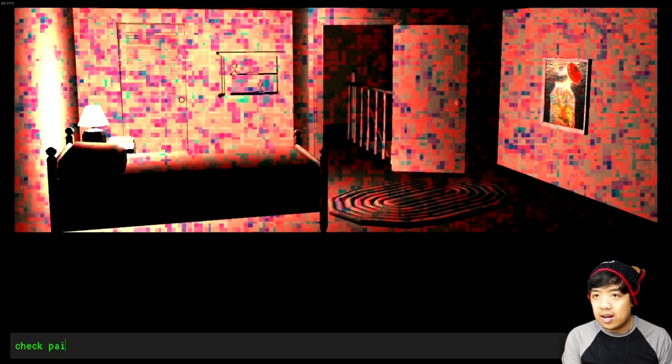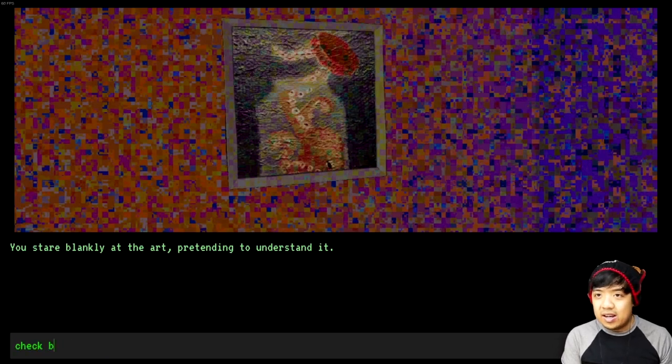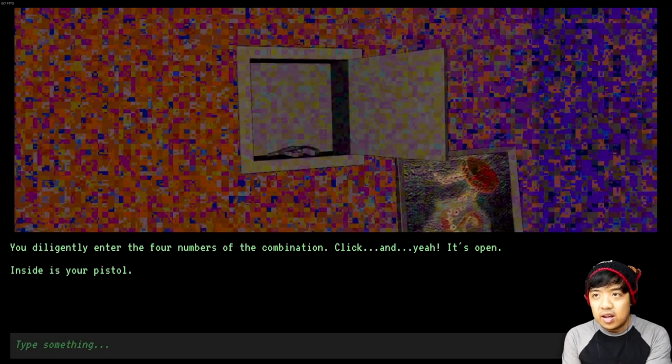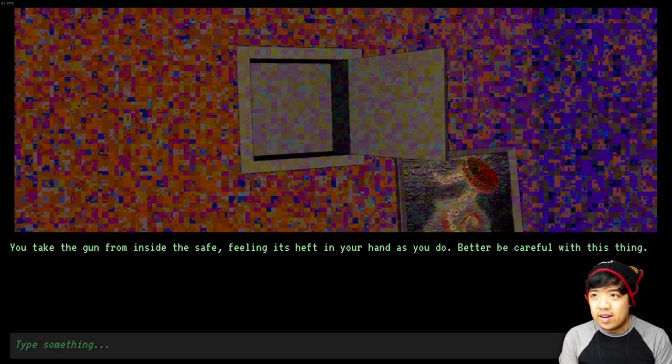Check painting. You stare blankly at the art pretending to understand it — it's like an octopus in a Coke bottle. Check behind the painting — remove the painting from the wall and place it on the floor, revealing your safe. Open safe — you diligently enter the four numbers of the combination. Click, and it's open! Inside is your pistol — and there's no extra ammunition. Grab pistol. Take the gun from inside the safe and feel its heft in your hand. Better be careful with this thing.